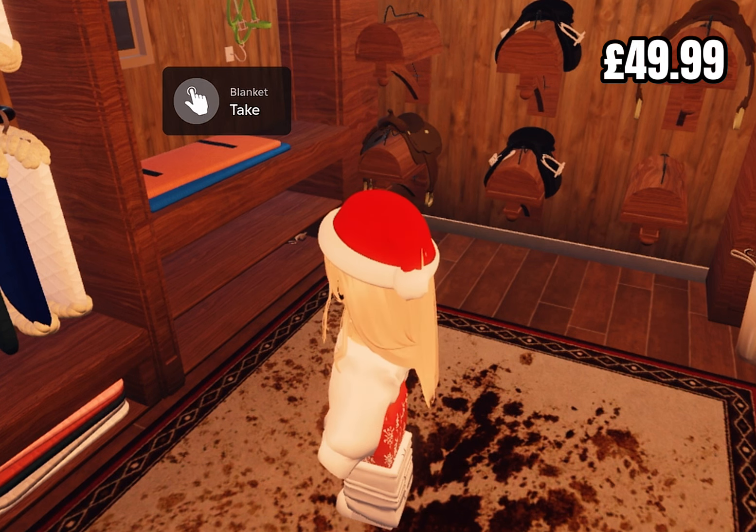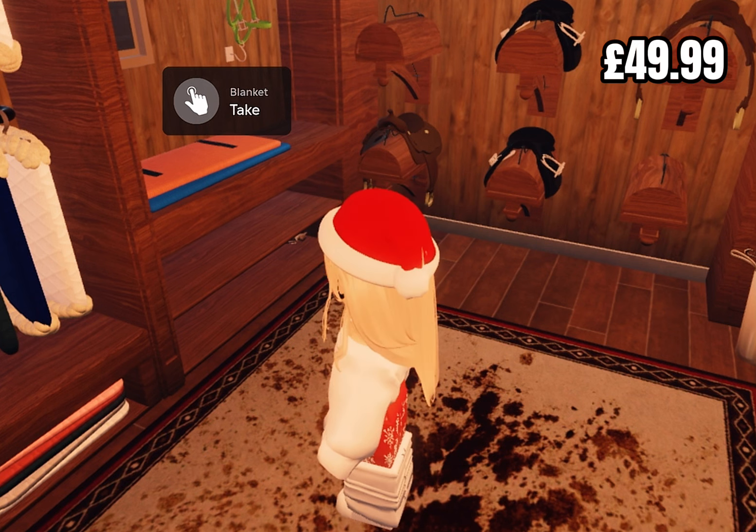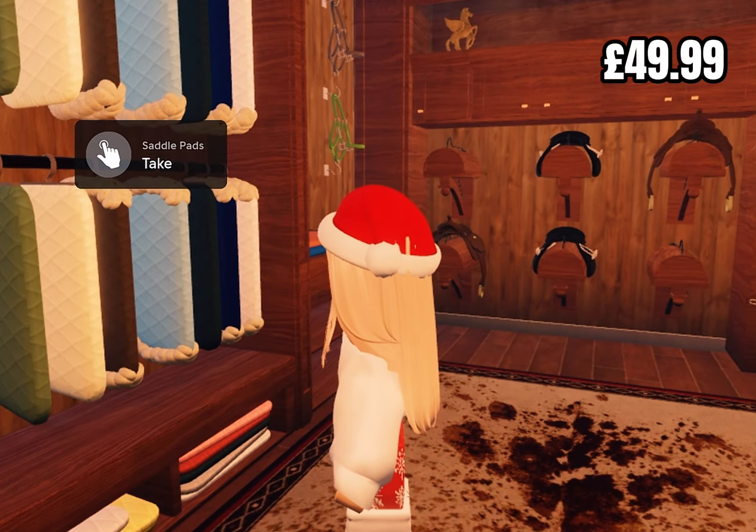Nova didn't come with all the essentials like a saddle — they expect you to buy them. Fortunately though, Cherry's saddle fits Nova since they're the same saddle size, so I'm fine with that. I also saw a really nice saddle pad over here. I really like the brown saddle pad with the fluff around it because I have loads of colors, and I have a lighter gray-brown one already.